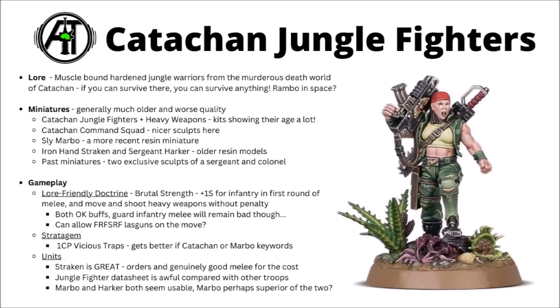In terms of gameplay, their lore-friendly doctrine from the previous codex is Brutal Strength. This gives you plus one to strength for infantry in the first round of melee, and also allows you to move and shoot with heavy weapons without penalty. Both buffs are okay but not standout. The plus one strength will help out when squads wind up in combat, but it's so much less exciting than it was previously. The actually better bit of the two is now the heavy weapon boost — helpful for heavy weapon squads getting movement, or standard infantry squads lugging around things like Lascannons. Perhaps the best use might be getting First Rank Fire, Second Rank Fire going on things like Kasrkin.